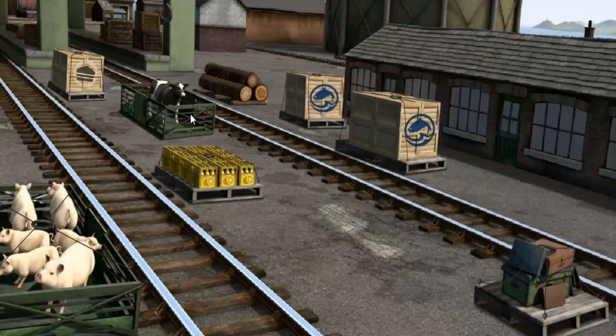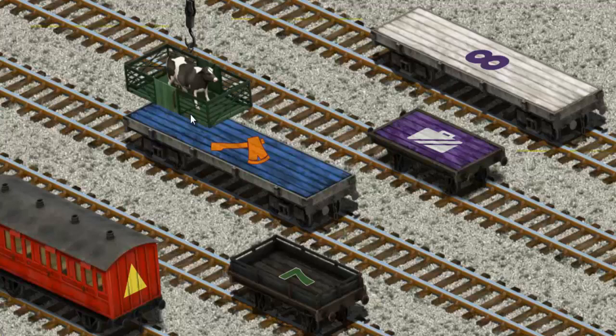You've found it! Let's lift and load. Now the cargo must be loaded. Help Cranky find the purple flatbed with the picture of a white suitcase.